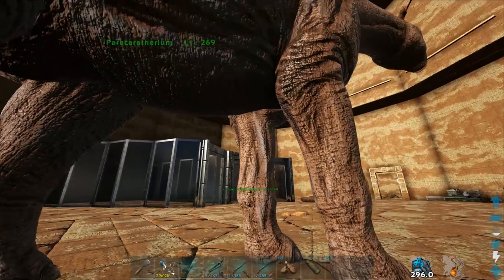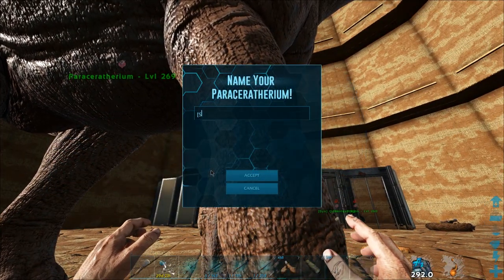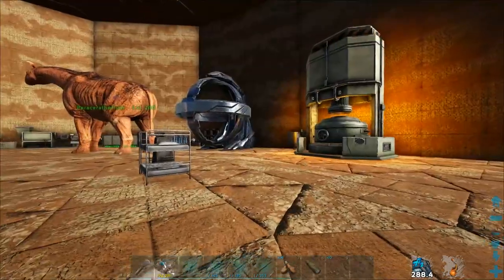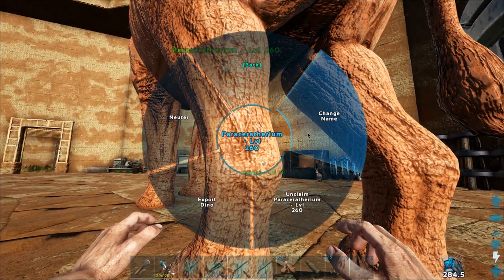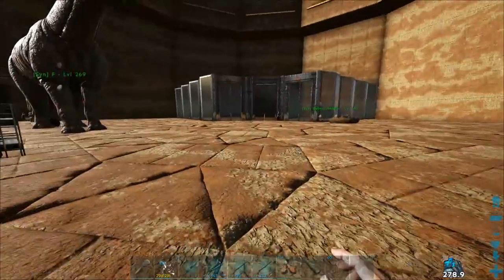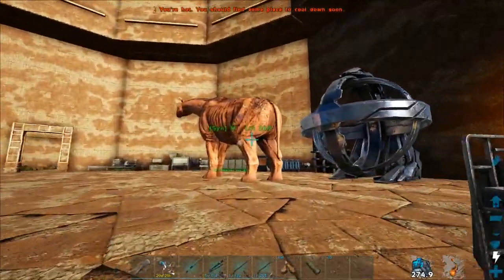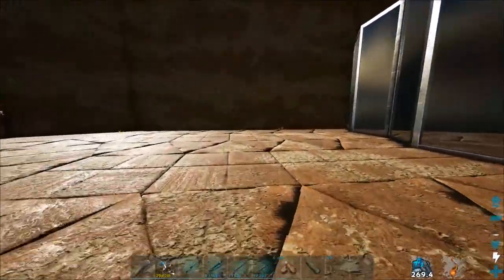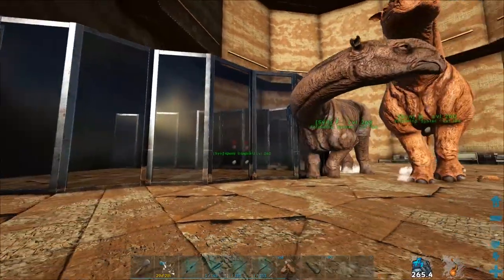We got our Paracers! This one here is a female. And this one here is the male. Maybe I'll start breeding them at some point here. We could breed them together right now and finish off the breeding between videos. Unfortunately I'd have to re-cryopod them to get them into these pens, or I could pick up the walls, but then I'd have to change the transparency. We're just going to put them over here.